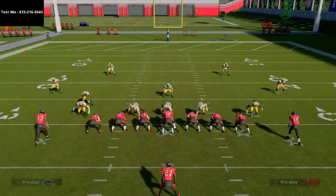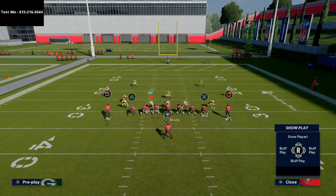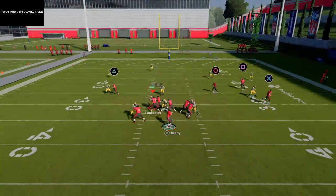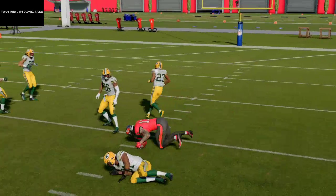You could also take your tight end, put him on a flat zone, put your slot receiver on a hitch, and then do a simple motion over of Mike Evans — and now you basically have gun bunch. One of the main concepts from mesh post, you can run that within the context of the ace close offense.